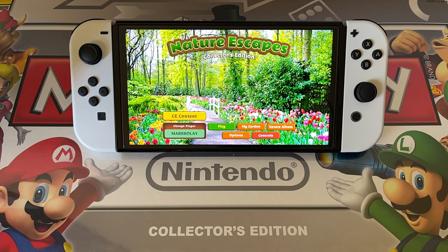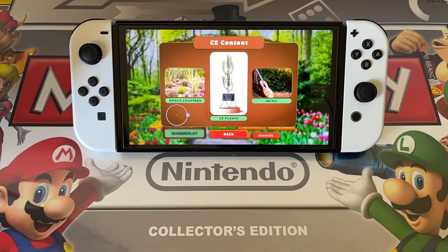Let's get straight into it. Now, if you've ever watched me play one of these games before, you'll know we use a cursor. The left stick moves the cursor fast, and the right moves it slower. So the right's a tad slower. Let's check out their collector's edition features — we've got bonus chapters, plants, and different music as well.